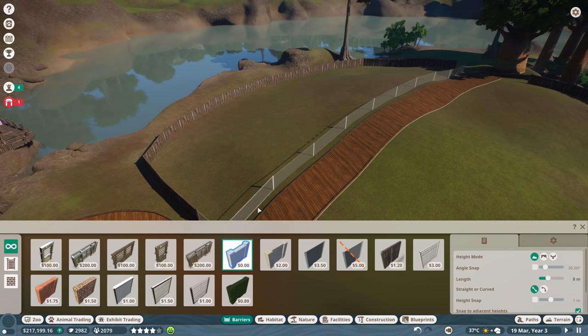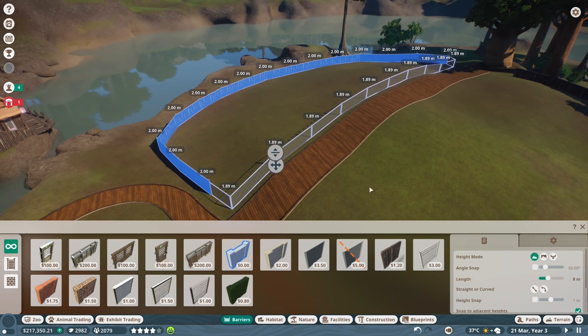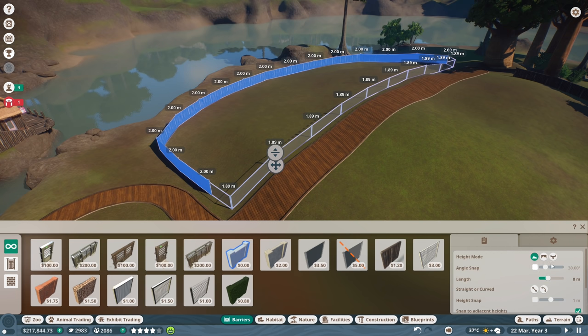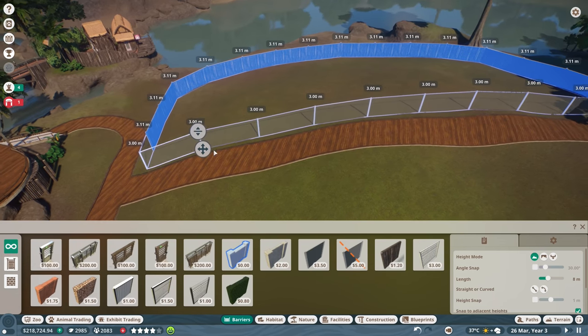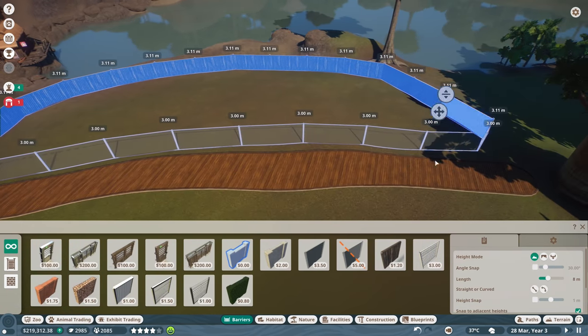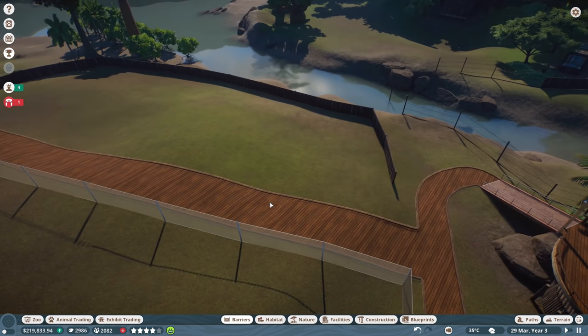I think we could do this null-thing to select all these. I wouldn't be too surprised if they can escape or try to escape even with the unclimbable things at the top. Let's get the height and move it to three - that's a good nice round number. The inside will be three meters, the rest is about 3.11 ish, so that seems pretty fine.